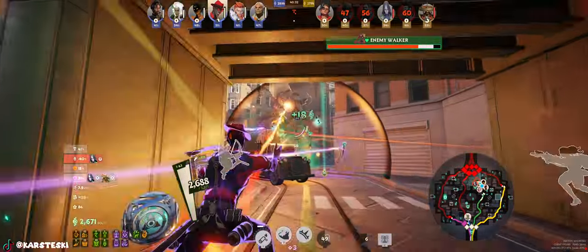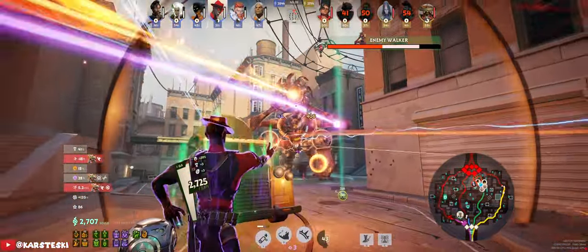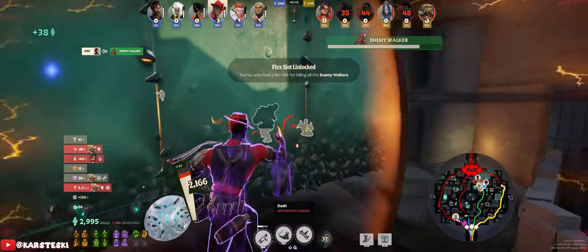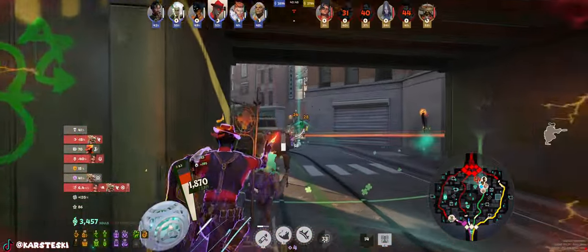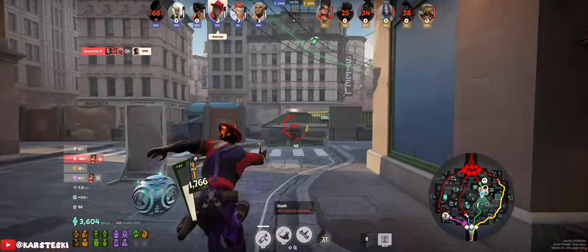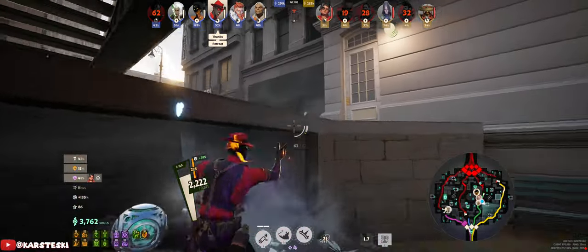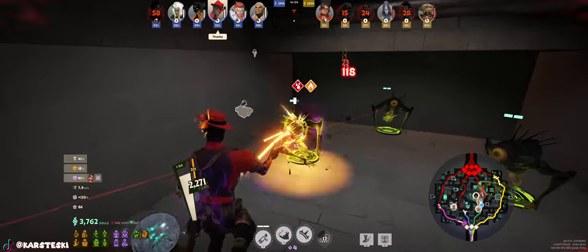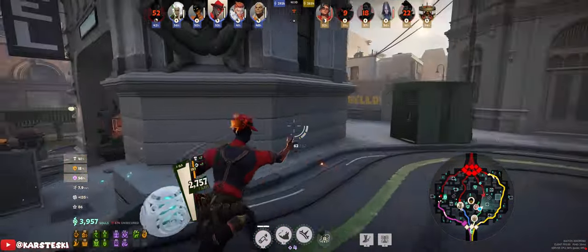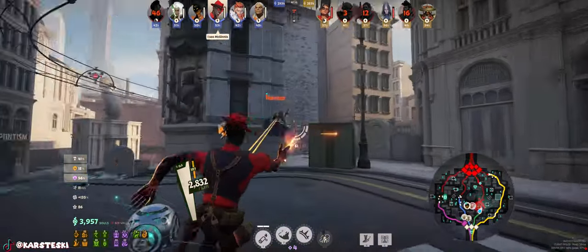We're back to being slightly ahead on souls and we're trying to get this walker. Even when you try to push an objective, if there are two or three enemies defending you often can't do anything — they have the walker advantage. But here we do enough damage to take it, and then we leave immediately. There's no reason to overextend and fight over nothing. Once you take the objective, just leave — that's a good thing to remember.